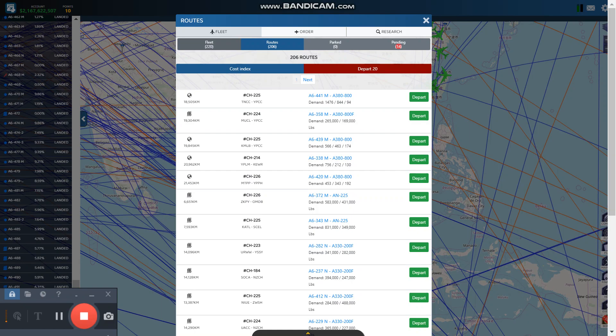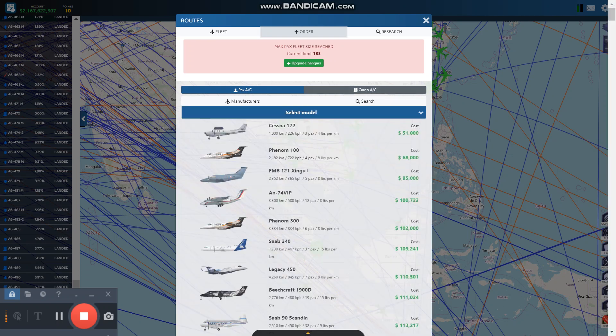Go here to Fleet — it says I have 220 aircraft. You're going to go to Order, and then Cargo.